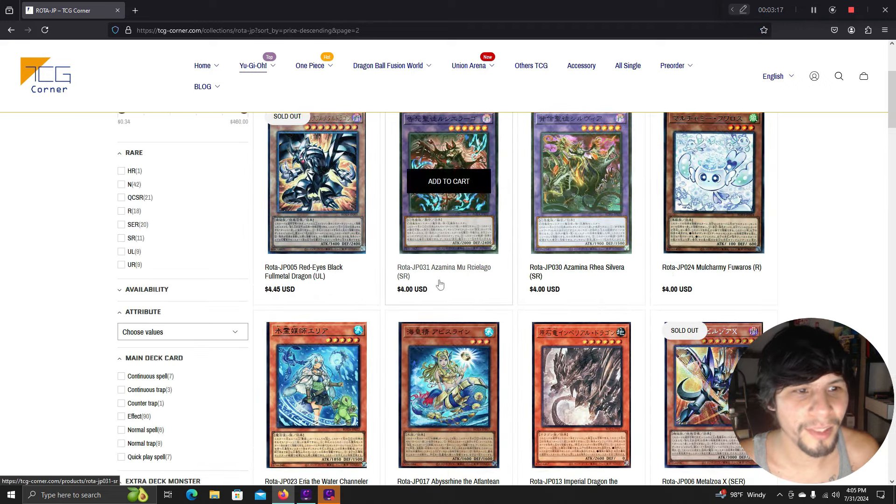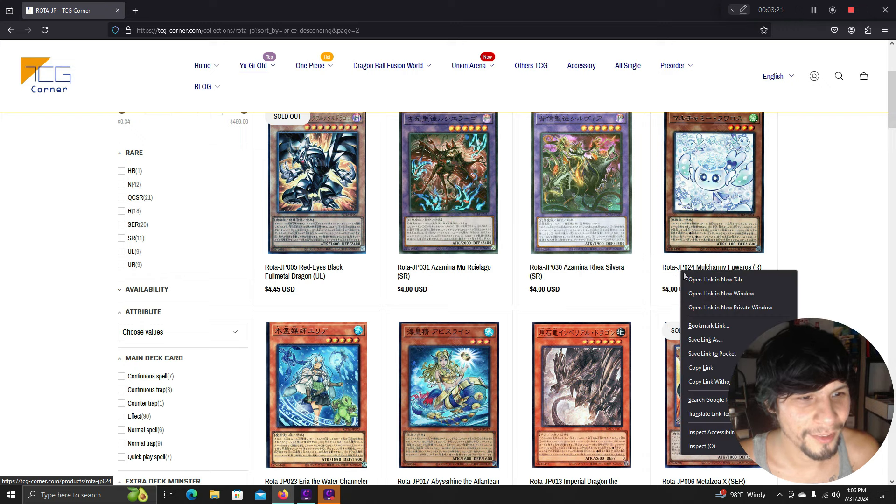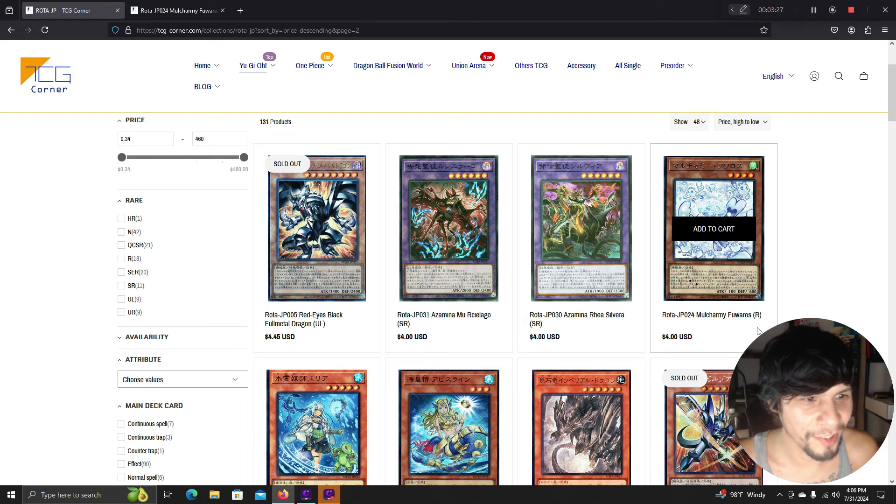Some of these unlimited cards are interesting — one is $4 in Japan as a rare, but it'll probably come out as a Secret Rare in America and go for $50 to $60.